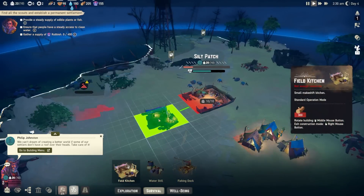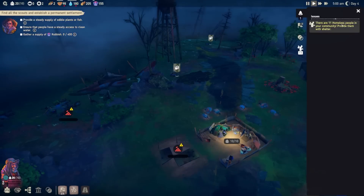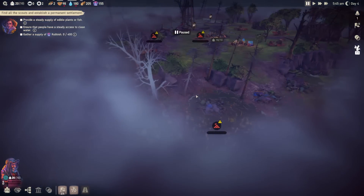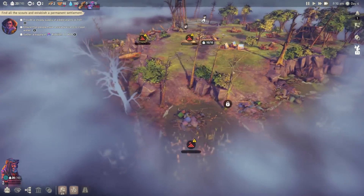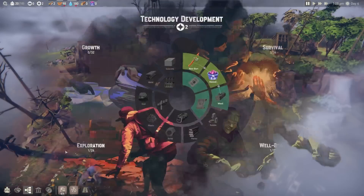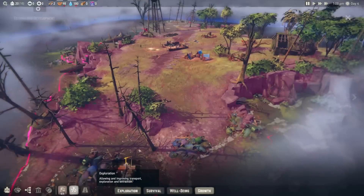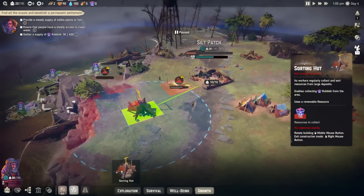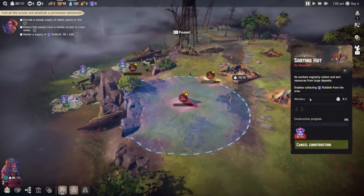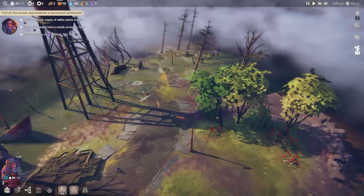We'll build the field kitchen right at the base and have all the manufacturing around the actual base. We've got 11 homeless people, so tents need to be a goal as well — I just don't want to overwhelm with builds right now. We don't have too much plastic. I should have done the sorting hut. Let's see if we can figure that one out — sorting hut is right here. I have just enough research to develop this as well, and now we can hopefully get a bunch of plastic because all these are plastics.